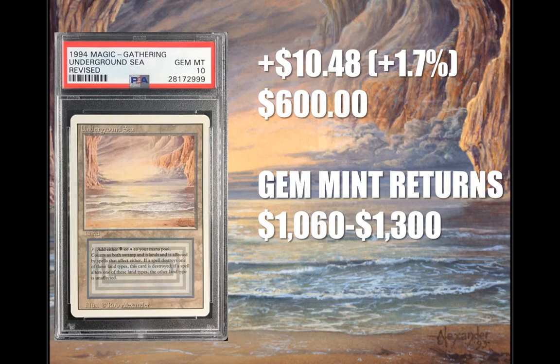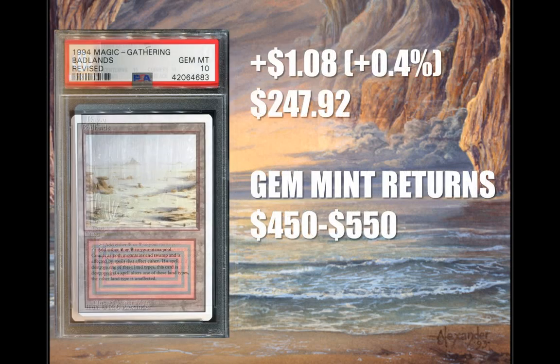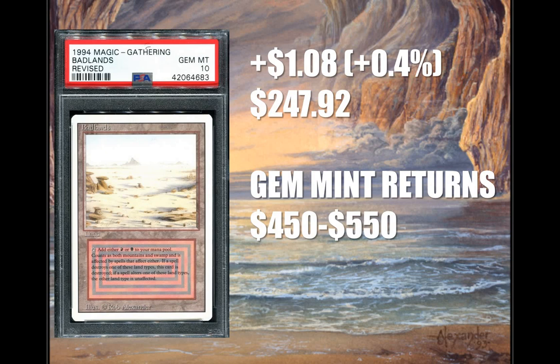Number 7, Underground Sea, goes up $10.48 to $600. Questionably the most sought-after dual land and it covers the two best colors in the game. You'll find this all over Legacy — Grixis Control, Lands, Death's Shadow, Grixis Delver, and many more. You're probably going to make the most from this investment, money-wise. Number 8, Bayou, goes up $2.58 to $297.25 — sees a lot of Legacy play in Lands, Turbo Depths, BUG Control, and many more. Number 9, Badlands, goes up $1.08 to $247.92. This card is a serious Legacy staple — Grixis Control, Black-Red Reanimator, Lands, Buried Phoenix, and many more. Craziness.